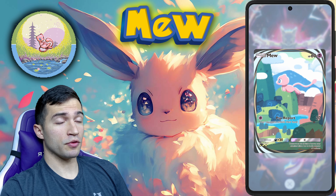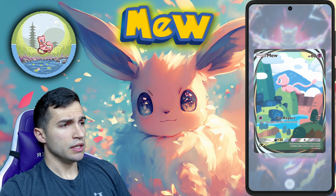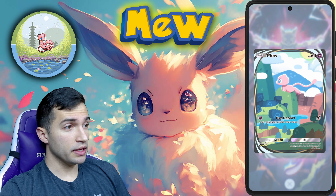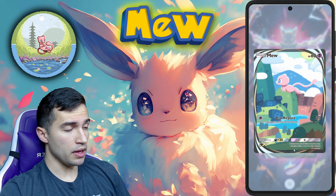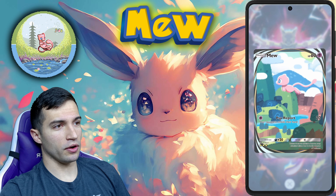It does take 20 extra damage from darkness types and is a three-star rarity. It's also kind of nice — the little lore on it says: because it can use all types of moves, many scientists believe Mew to be the ancestor of Pokemon. So definitely a very cool lore card.